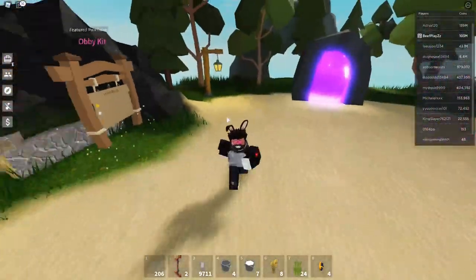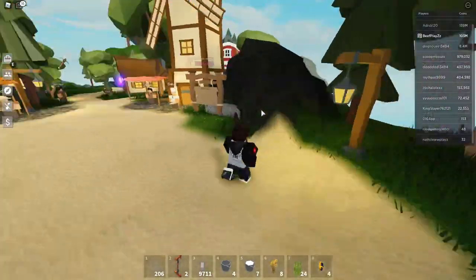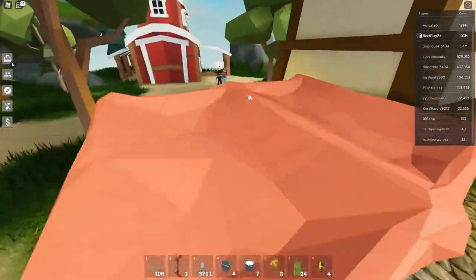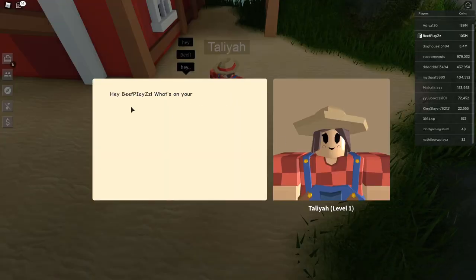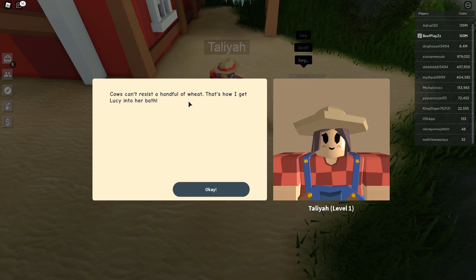If you head over to this person down here and click on them, you'll be able to access it. You can ask about the animals. The NPC says they can't resist a handful of wheat — so basically you have to use wheat to feed the cows. If you don't have a wheat farm, make sure you set one up so you have enough.